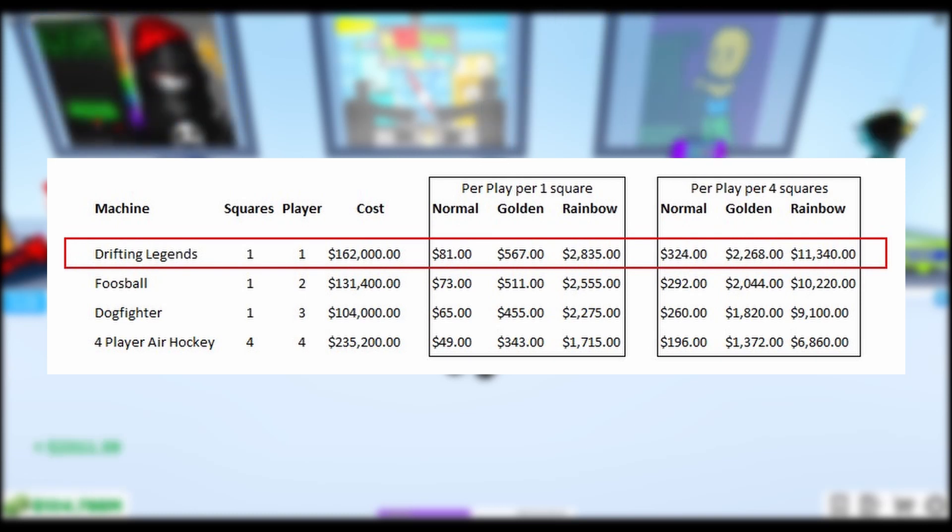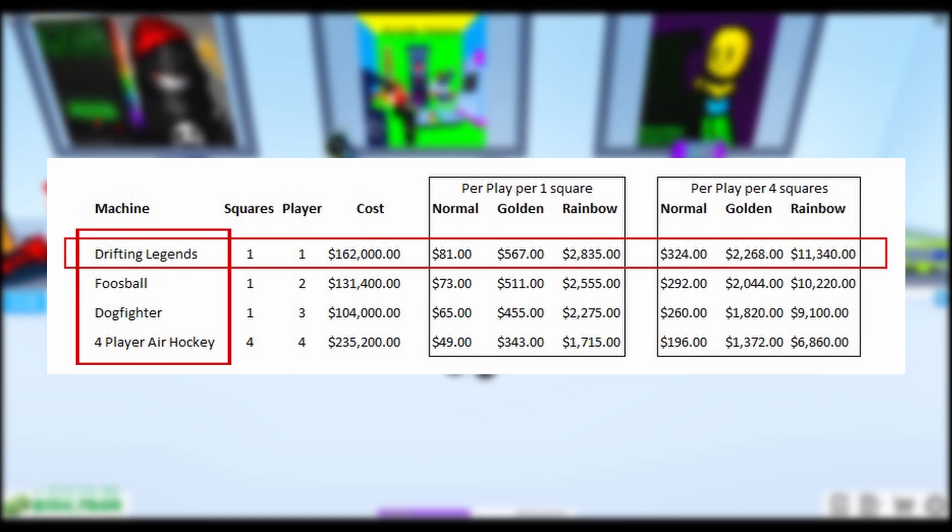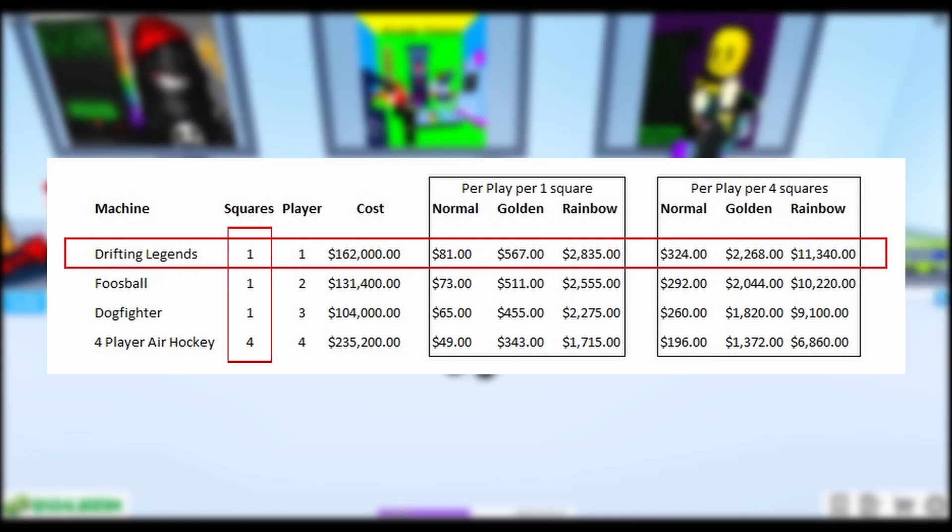So if you see here, what I've done is put the machines down the left-hand side, then the number of squares they take up. You can see Drifting Legends, Foosball, and Dogfighter all have one square, and the four-player Air Hockey has four. They have one player, two player, three player, four player in that order.